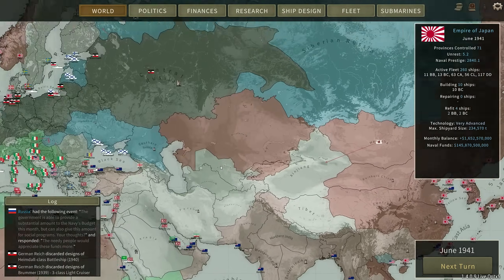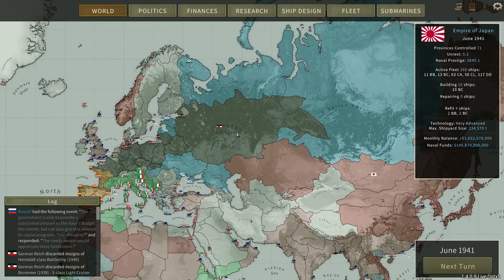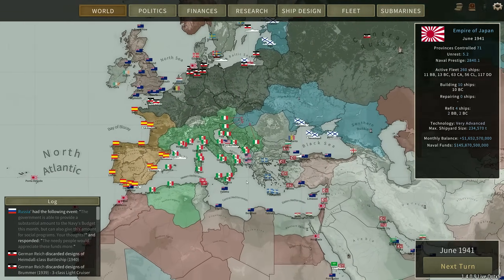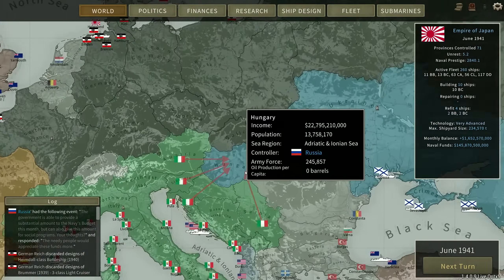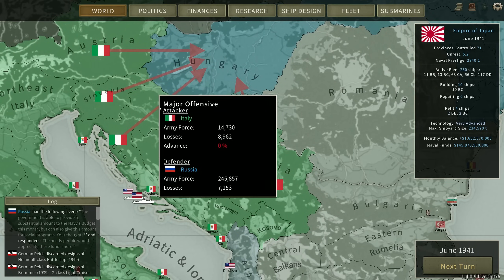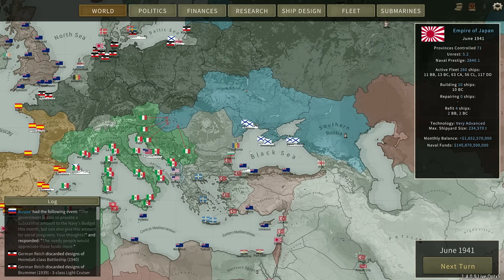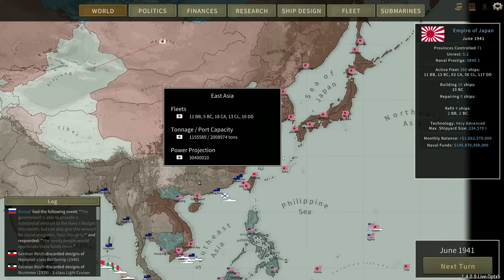I don't know if I'll be able to invade those provinces and lock them out, but we might be able to make them collapse — although look at Italy going! The Russians must have pushed into Hungary. Unfortunately multiple attacks doesn't work, but it looks cool anyway. I'll see you in a moment.